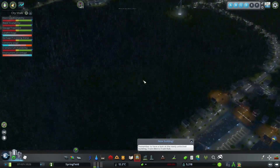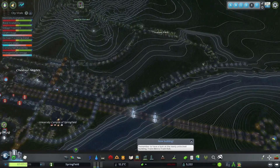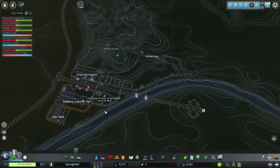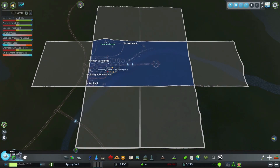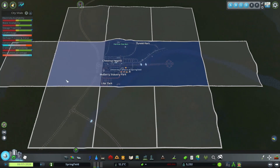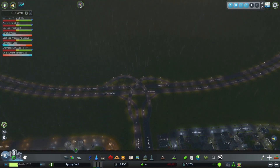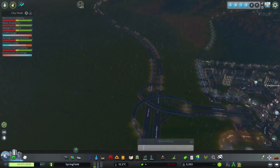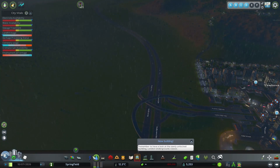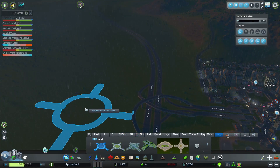We can't really build here because of that massive hill. Let's check our options — let's purchase that. So we've got now an option. We could look at creating a new roundabout here.